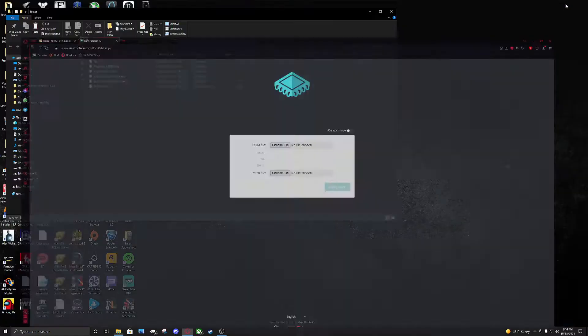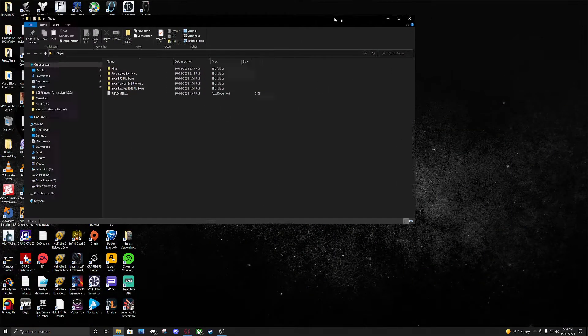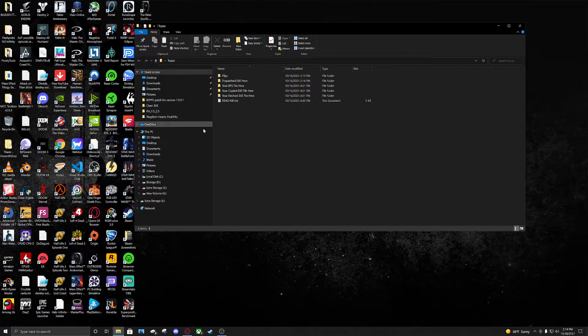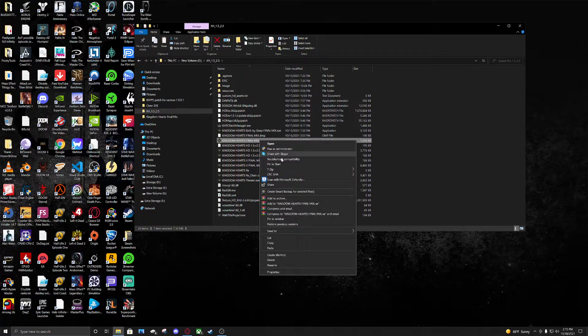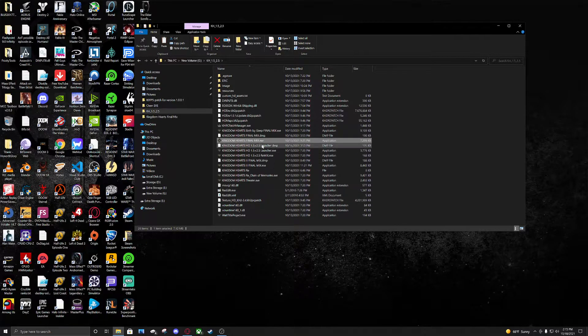Minimize your browser. Now you're going to find your install folder for Kingdom Hearts 1.5 2.5 Remix. That folder name is going to be KH_1.5_2.5 — find that folder within your system, wherever you installed the game. Inside that folder you're going to see KingdomHeartsFinalMix.exe. Make a copy of this — you always want to keep a copy of your clean file.